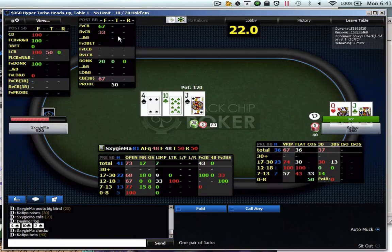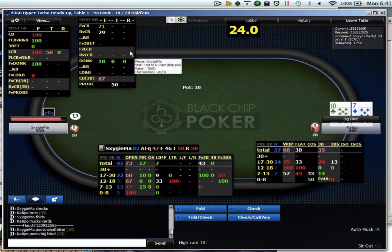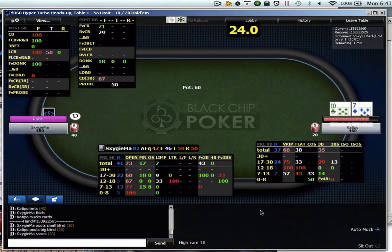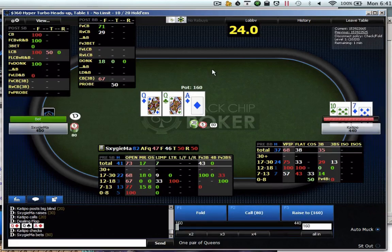He also seems to have a donking range that's much wider than for most regs, probably including a lot of his value and draws from what I've seen — which is not a lot, because we've only played a couple of games. His checking range is extremely weak, and as you can see, he's folding the c-bet 71% of the time. What I might do to exploit that is actually just reduce the size of my c-bet, because if he always has air when folding, we don't need to be betting very big.